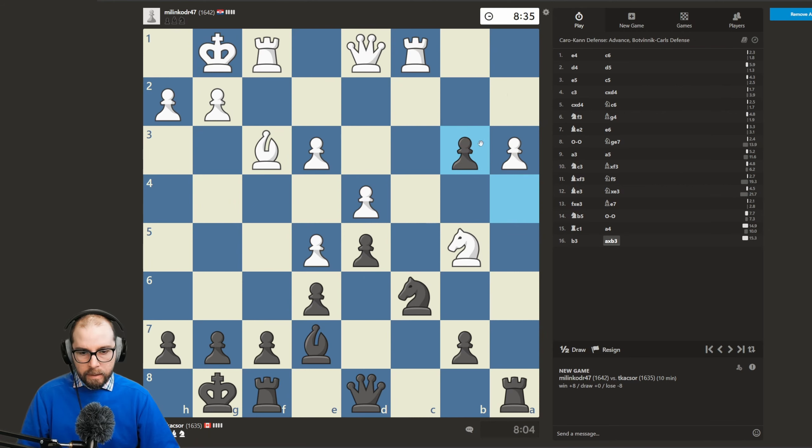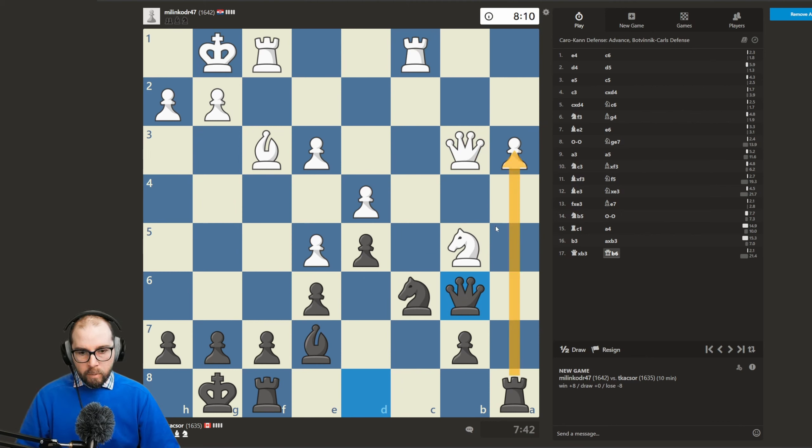What's going on here — I guess we should take. What if we play... I mean there's no checks, I think we can potentially get away with this. Now we can look at moves like rook a3 potentially.